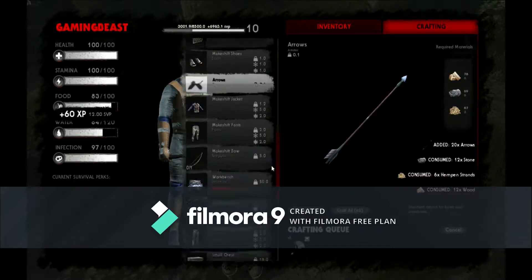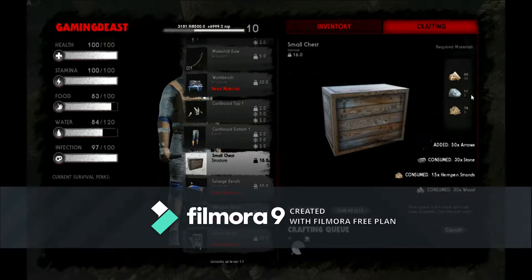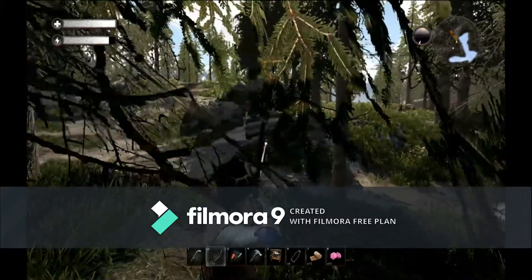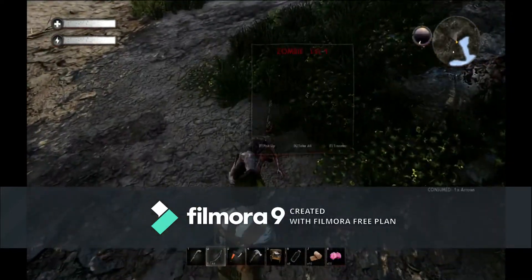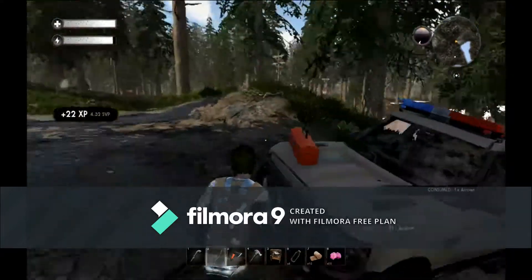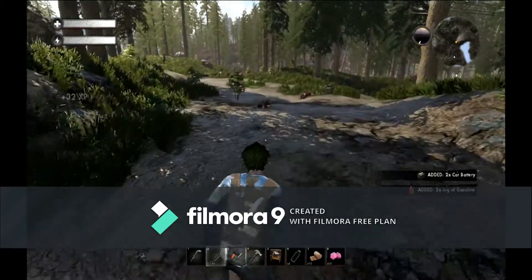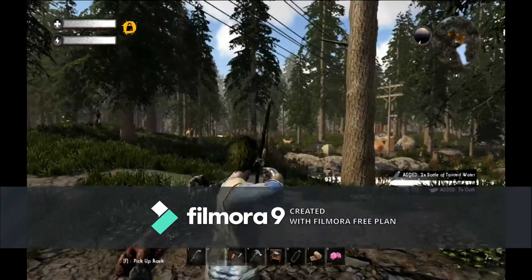I'm going to make myself a bunch more arrows and make a couple small chests. As you can see, a small chest takes 30 wood, 5 recycled metal, and 5 hempen strands, so we could make one right now. I'm going to wait until after we take over these other shelters and put one in the workbench shelter and also the salvage bench shelter. Those will be the two where I store most of my stuff — the salvage bench one is obviously going to hold all the recycled metal, plastic, chemicals, all that sort of good stuff.